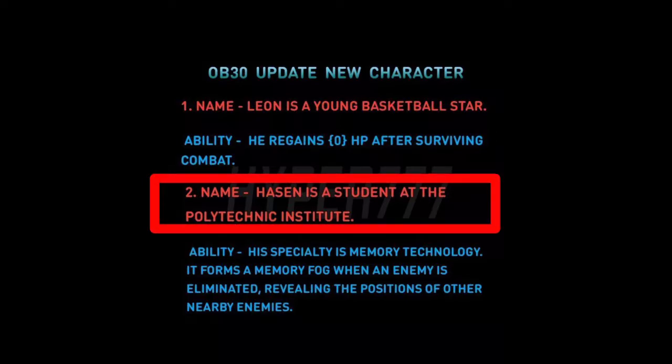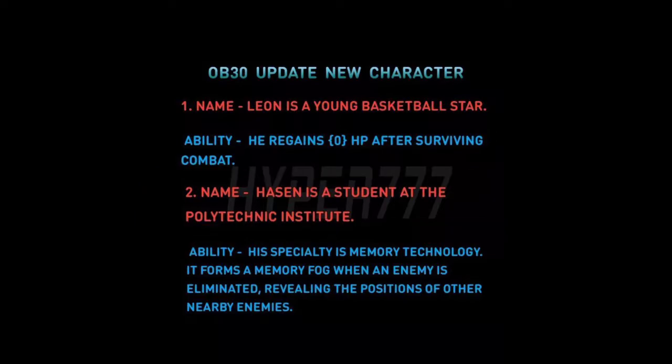The second character's name is Hasain. He has got a Polytechnic Institute background and has an ability. He has wanted an academy but he is a big move. He has a position ability and a second ability. Next is rank pushing.